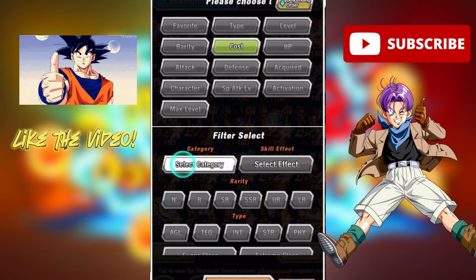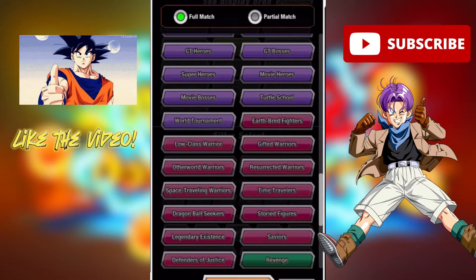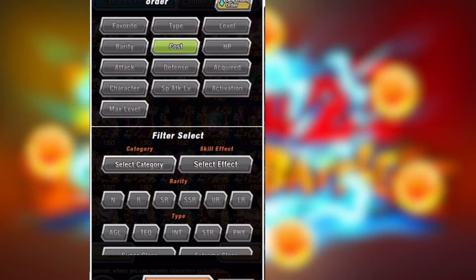What's the most important thing when it comes to succeeding in Dokkan? I'm not talking about being lucky — I'm talking about categories. Categories are one of the most important things to look at when playing Dokkan. They can show you who to summon for and who to build your team around. So in this video, I'm going to give you the 5 current strongest categories in Dokkan.